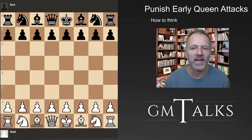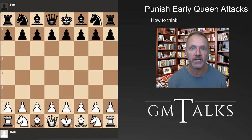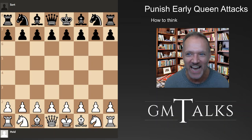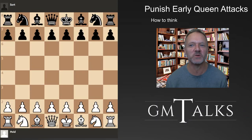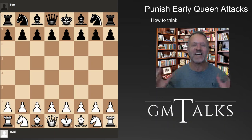Hello and welcome to another episode of GM Talks. This is short and sweet on how to punish early queen attacks. When they bring out the queen, you get confused and panic, and suddenly it just takes a pawn or something. It's very annoying. We've all been there. But the first thing to consider is: is it really good to bring out the queen? Usually it's not, because you can get tempo by attacking it.